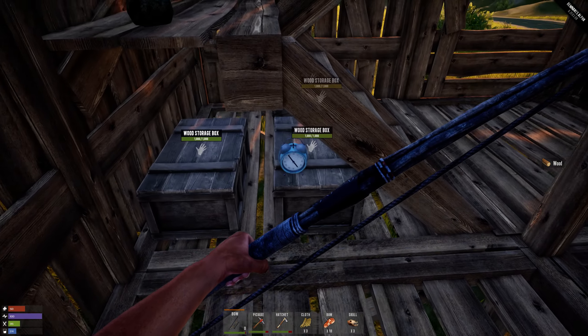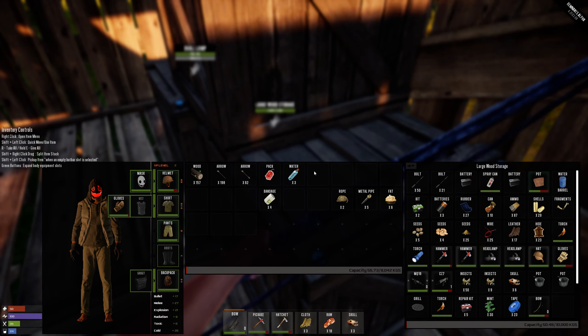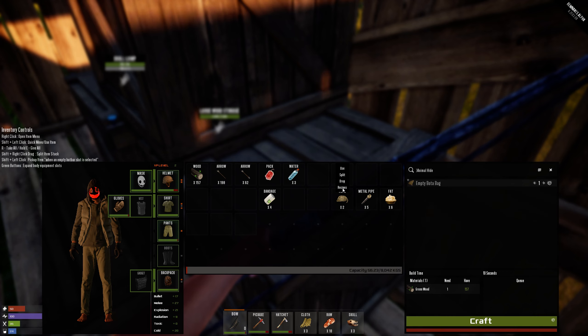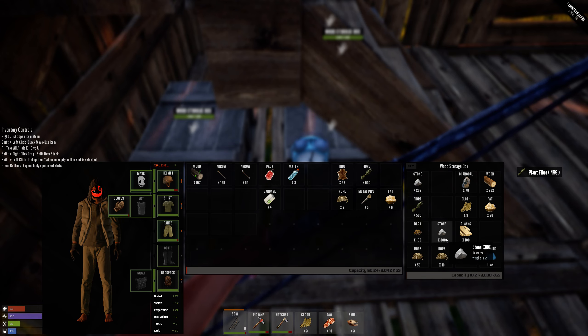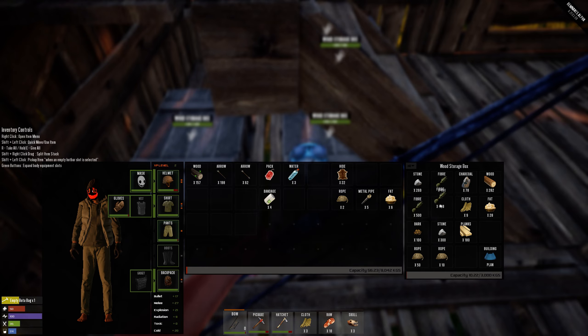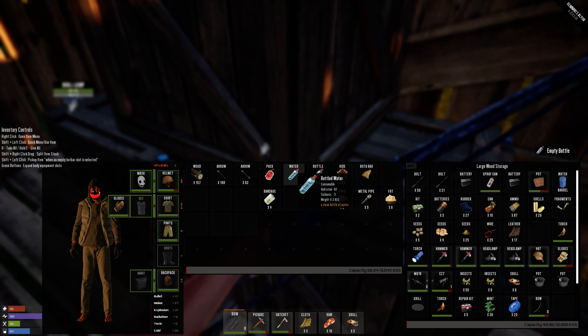Still got some cloth left. I have 23 hide — I don't know if this is actually useful, let me test it out. I can make this guy — this is for water I guess. I'm gonna craft one because I want to see what it does. I have some water too. Let me see — you barely get any water out of this. 64 hydration. That's four bandages left. Where did I put all my empty bottles?